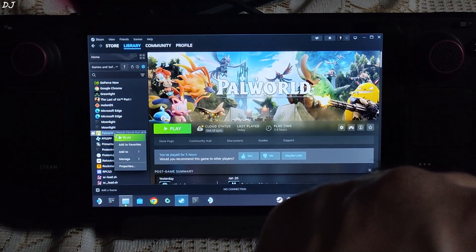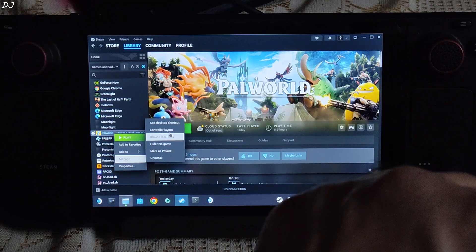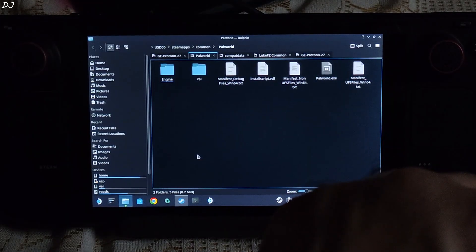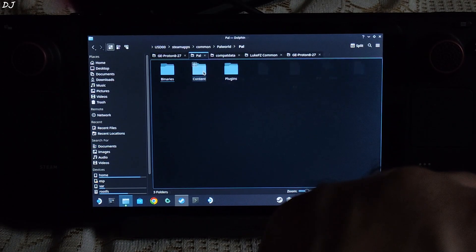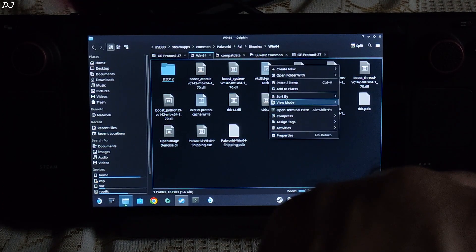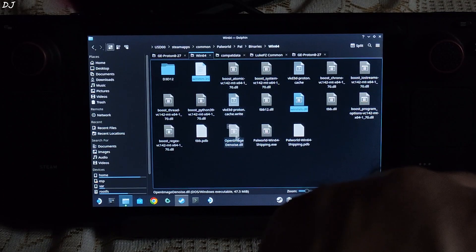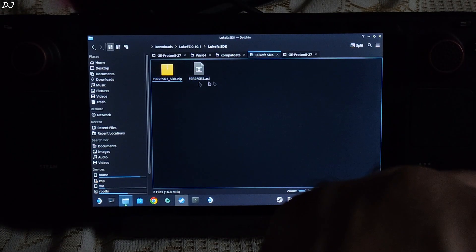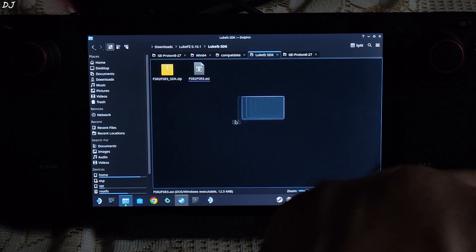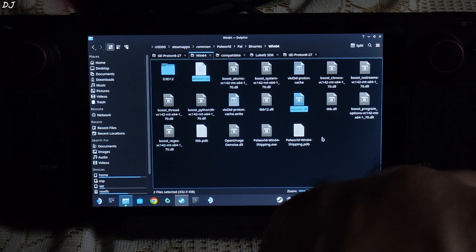Select the game in your Steam library, right-click, click on Manage, then click on Browse Local Files. This is the game's install directory. Open the PAL folder, open the Binaries folder, open the Win64 folder, and paste the files here — winmm.ini and the DLL. Now you need to copy the mod's ASI file corresponding to the SDK. I have already extracted the ASI file. Copy it and paste it in the same directory where you pasted the previous files.